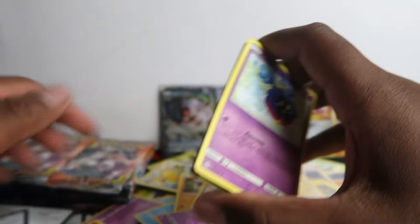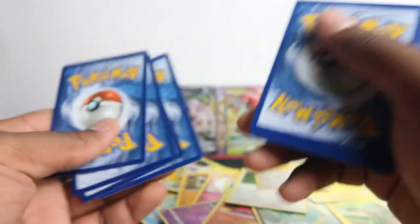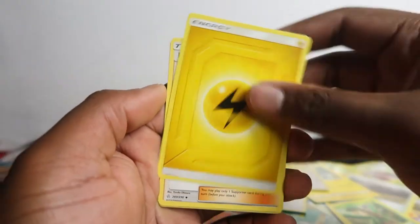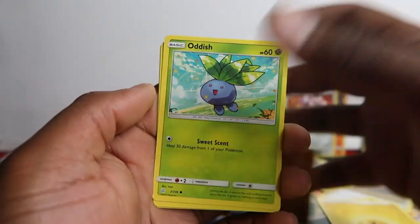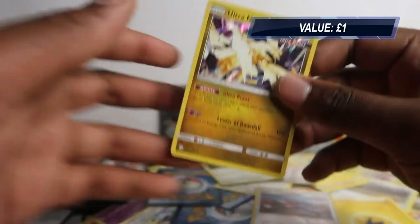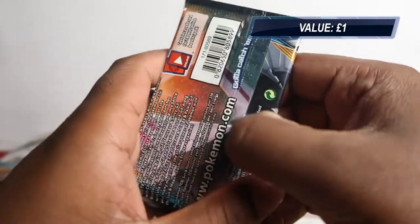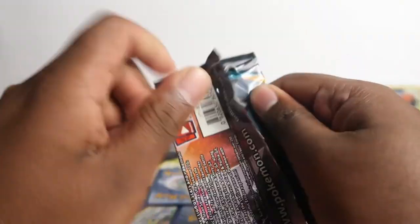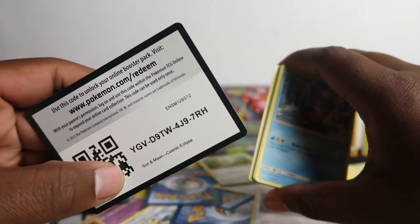Very few cards are worth a lot — mainly the tag teams. Reshiram and Zekrom have gone down in price but the rest have held or gone up. Roller Skater, Clefairy, Apom, Cosmox, Side Duck, Trap Inch, Oddish, Rufflet, Lana, Fishing Rod — and Ultra Necrozma holo rare! One card that's gone up a lot is the three old legends — Dialga, Arceus, and Palkia — that one's going for quite a bit.